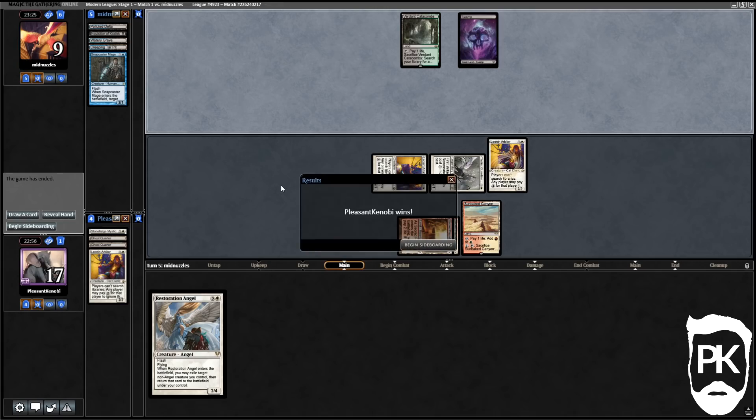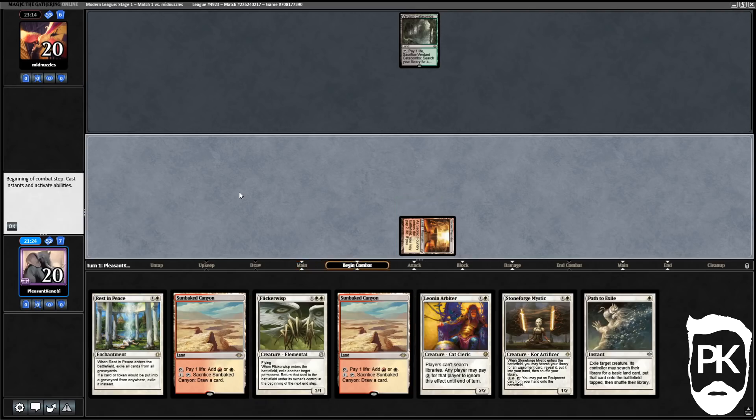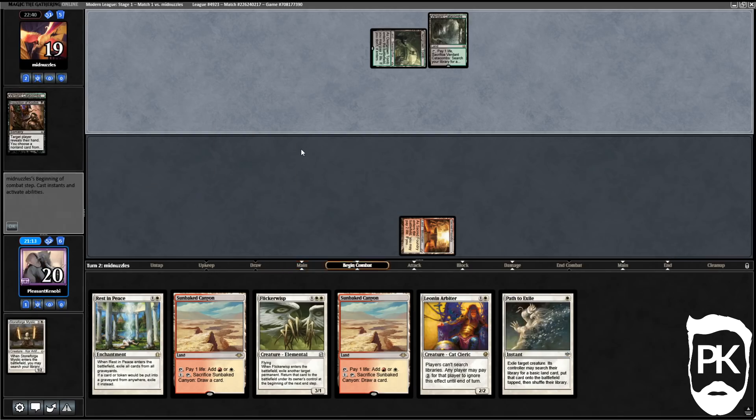We're gonna keep this hand — we've got Stoneforge Mystic, Leonine Arbiter, and Rest in Peace to hit their Snapcasters. Looks like we're against some sort of BUG Midrange or Control. They play a second Shockland tapped. There was a moment I thought Path to Exile might be worth it but we just play the tapped land. Looks like a hand with Thoughtseize, Kozilek's Return, or similar — they'll probably take Stoneforge or the Rest in Peace.